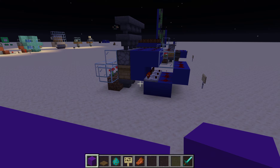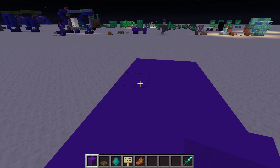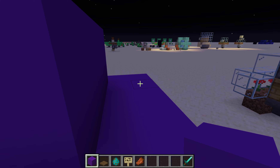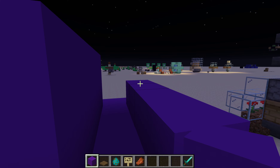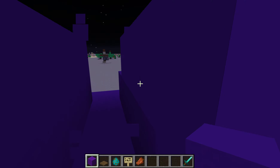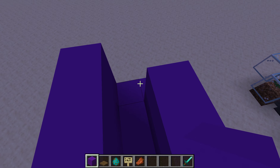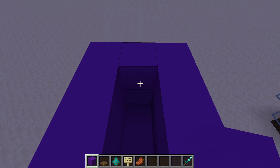So the first step you want to do for that is to make an area where the mobs only have one way that they can go. They're going to be chasing you, and you want them to be funneled into a one block wide area.